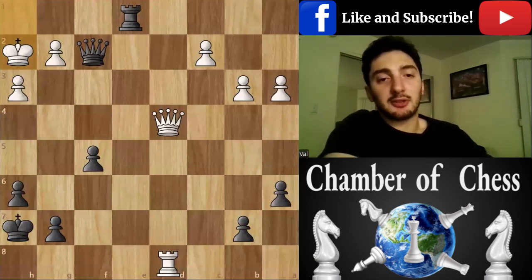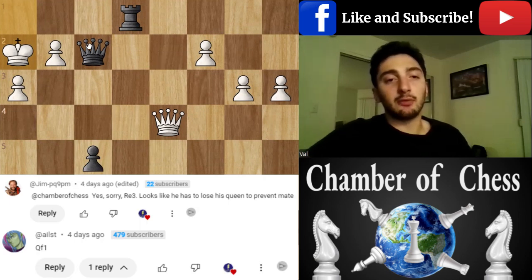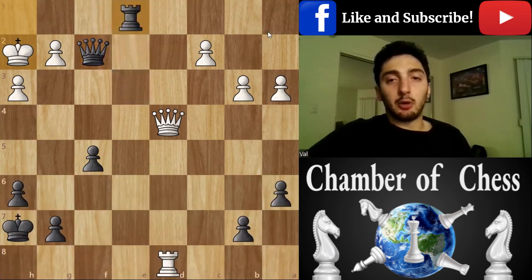Hello guys, welcome back to Chamber of Chess. Today we're going to give a shout out to Aylst for his move queen f1, and to Jim for the correct move rook e3.